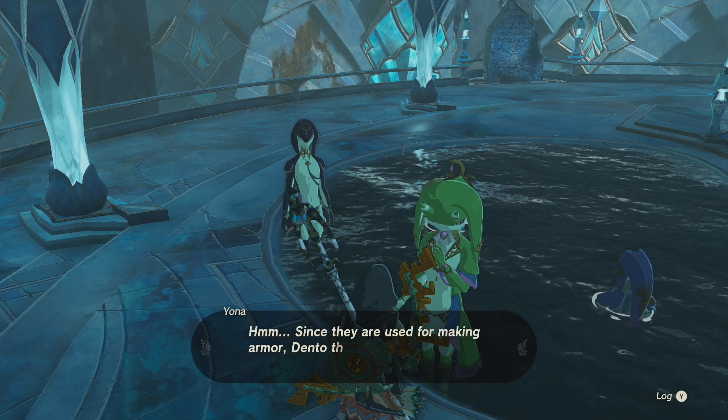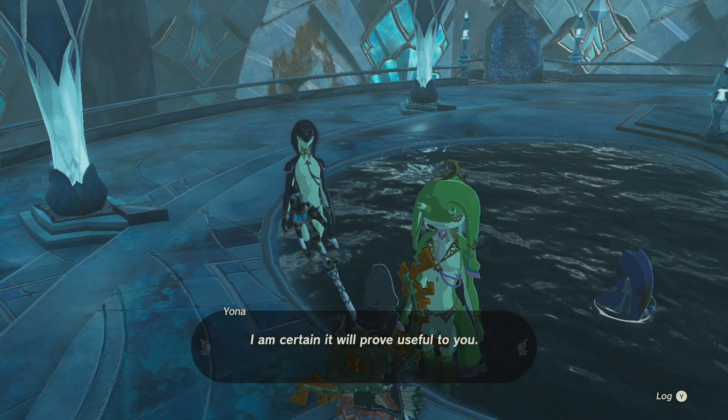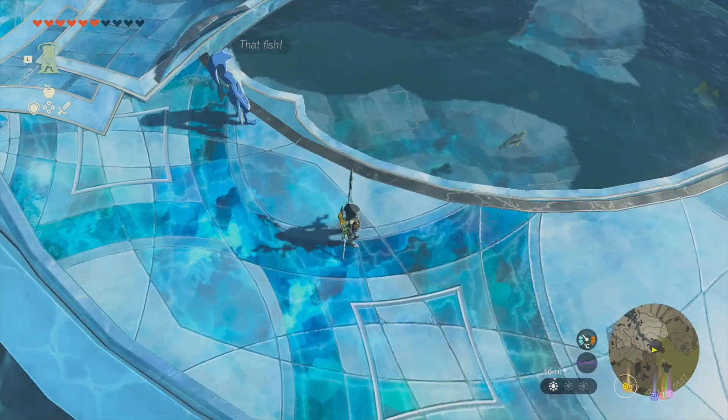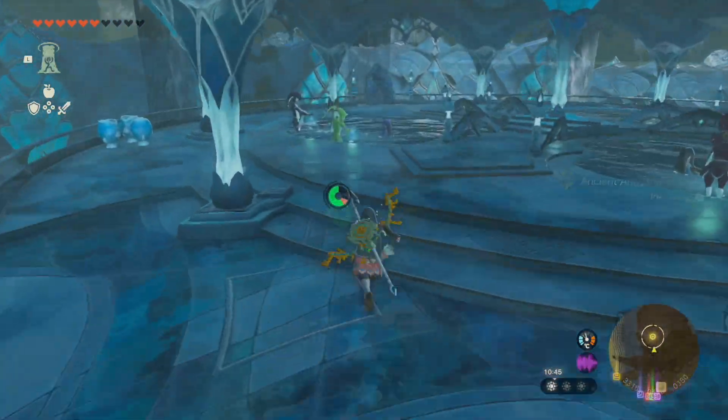To repair the armor, she'll ask for an ancient arowana. Speak to her again before heading off just in case you have one already, but do not worry if you do not — it's easy to find one. Just head to Mitha Court, where in the small pond around Mitha's statue you will find a few fish. Catch one, then return to Yona to receive the armor.